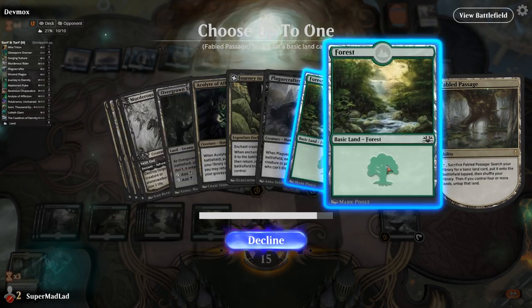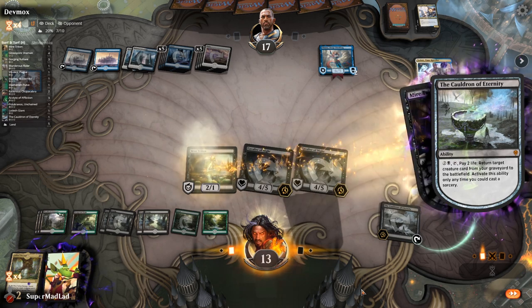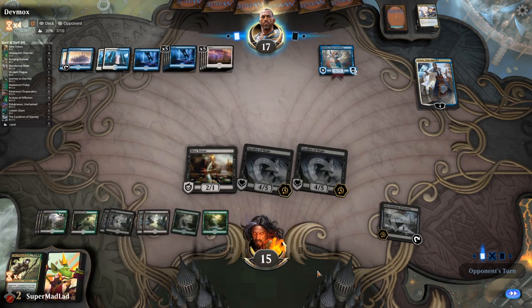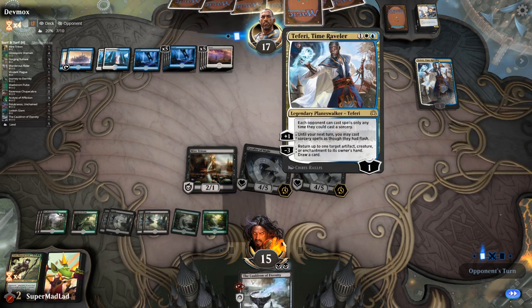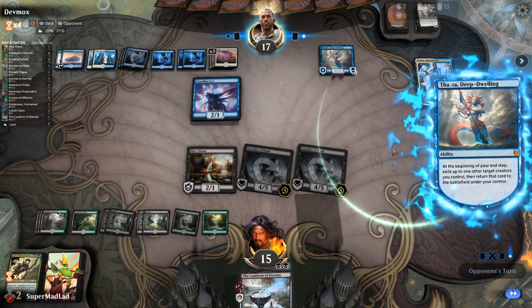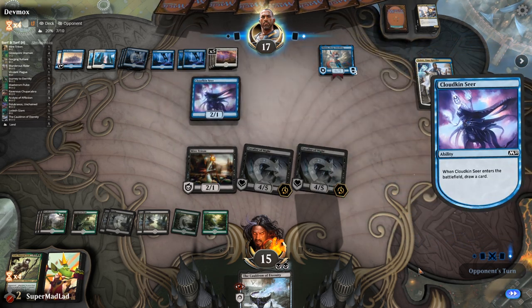We'll swing to make them use countermagic. They discard to hand size — going to be a land. I bait out the countermagic by putting Journey to Eternity on the Mire Triton, then we pray Izoni resolves. They've got all the Vetoes, all the Absorbs, all the Teferis — good lord. We're digging for Acolyte of Affliction or a Cauldron off the top. Going after that Teferi so they can't wipe me at instant speed. 11 cards left — I think they've just got an Oracle.